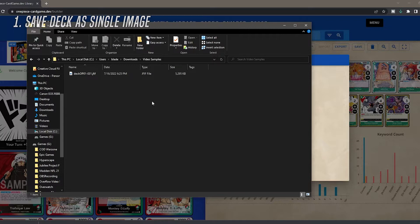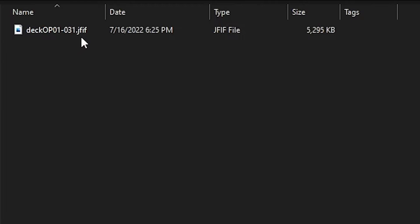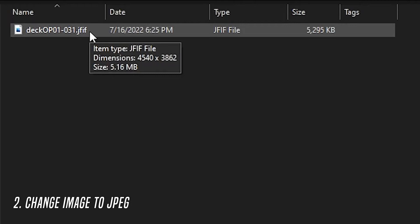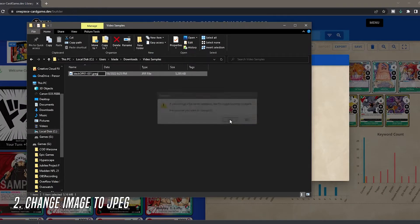If you go check your downloads, you'll see it downloaded — wherever your downloads go. You'll notice it is a JFIF file. I don't really know what that is — I think it's essentially a big JPEG — but if you double click it, you can just change that to JPEG. Hit OK or yes, and that'll actually make it into a JPEG file. It'll allow you to upload the image onto Tabletop Simulator.